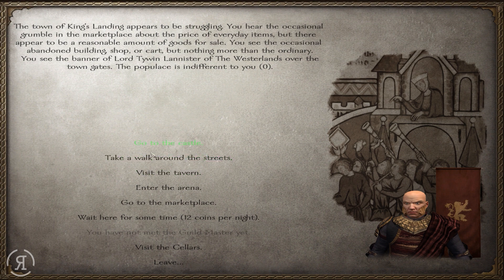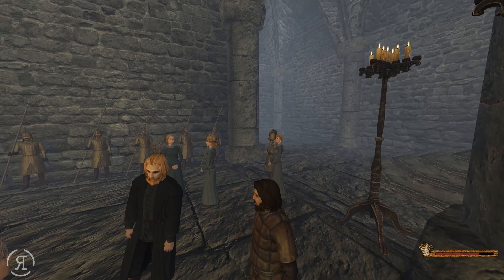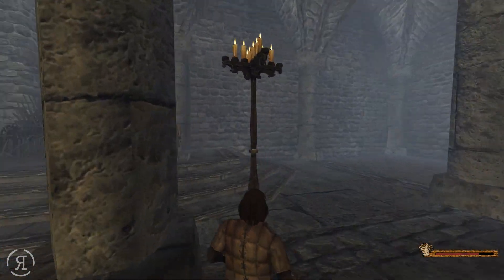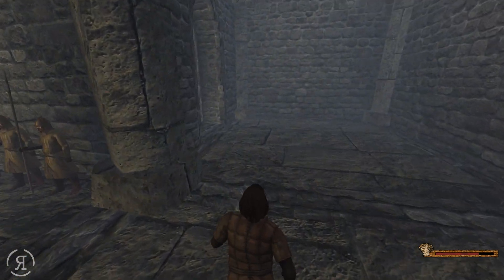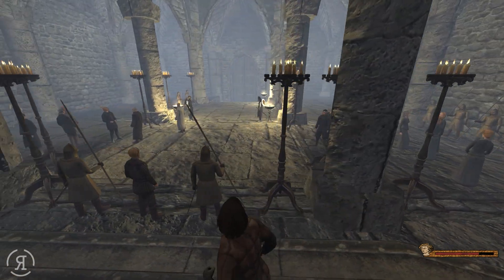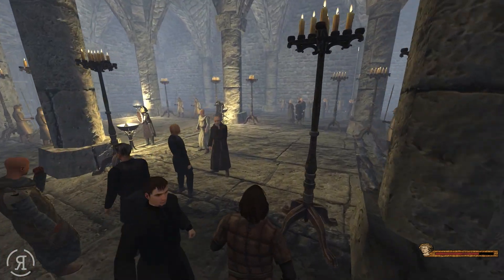The thing with that quest is it gives you worse armor than the armor you gain from the chest. So I'm just going to sneak in here — don't mind me, Gold Cloaks, I'm in here for nothing. There's the Iron Throne — that looks very uncomfortable. I wonder whether it is actually really uncomfortable to sit on in real life. I think a pillow would probably help quite a bit. Where is the chest? I was told about a chest — I need it immediately. Maybe I need to do the quest, or maybe it's not actually even in the castle.